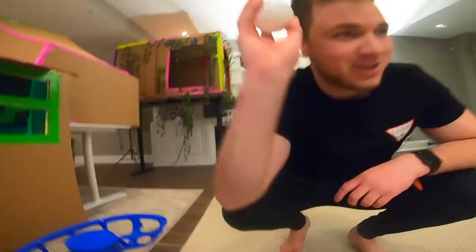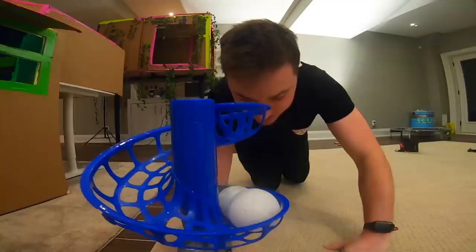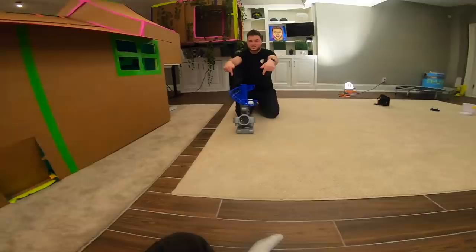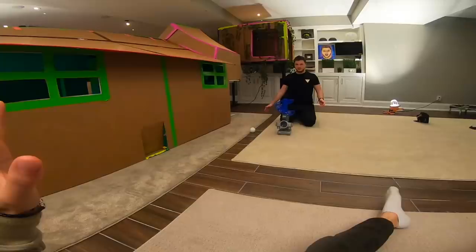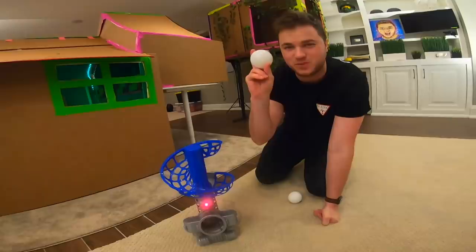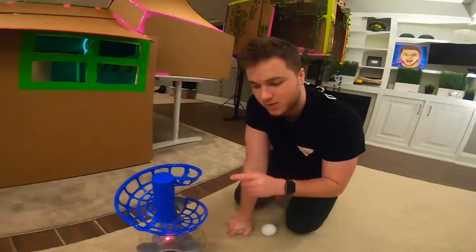Luna has her very own fetch machine and it actually works! Let's turn it on and see what it does. Oh — it hit me in the face! You should move because another one's about to come. This thing is very powerful. We could probably mount this somewhere on the fort so we can shoot balls out, and then Luna can run out the front door and go grab them. She's a little bit too small, so she's just going to kind of push them around. This might have been meant for baseball — there's a little dude playing baseball on it — but that's okay, we make things work.